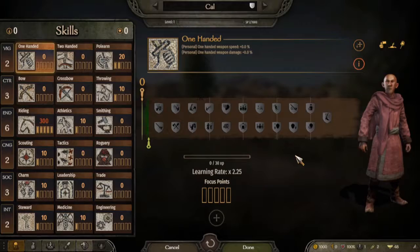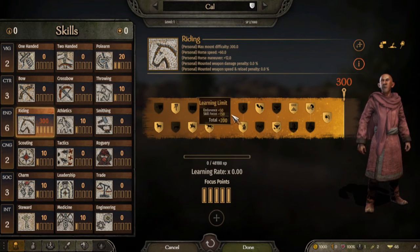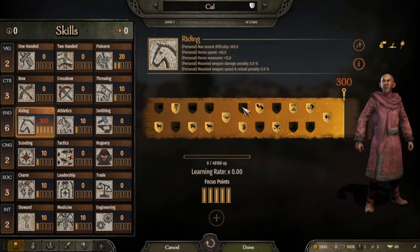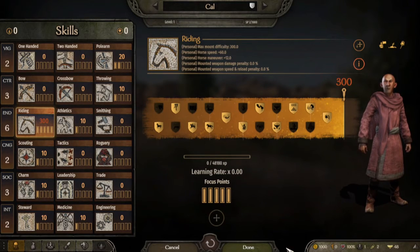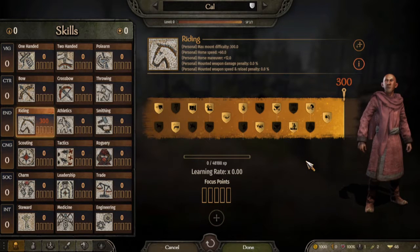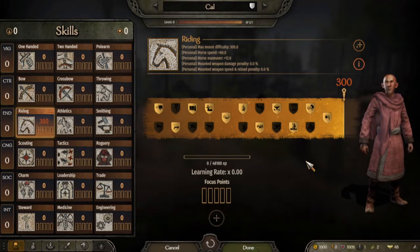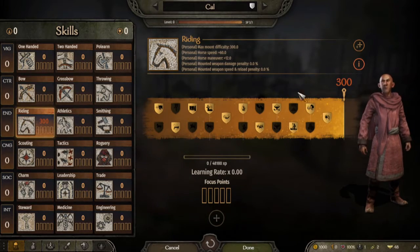I think I found the problem — I must have put these in the wrong order. So I'm gonna flip these, hold on just a second. I reset the skills. Not gonna lie, I kinda forgot which ones I had. I'm hoping this is right. Let's find out!